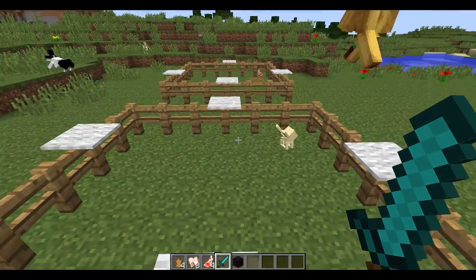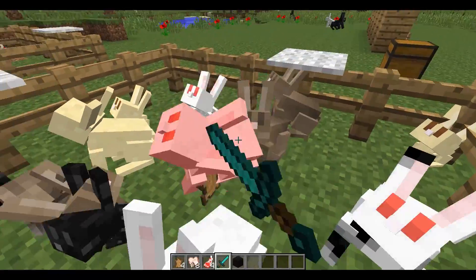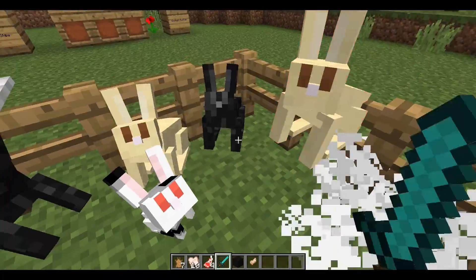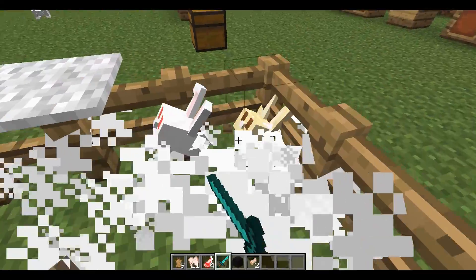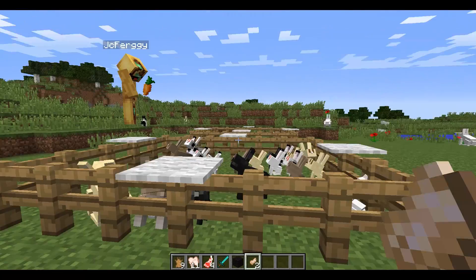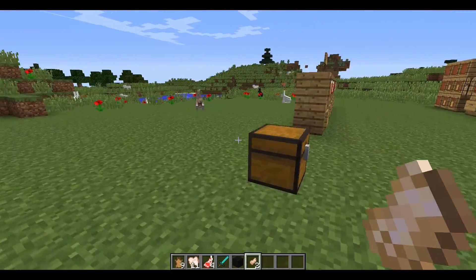Let's spawn a whole bunch more rabbits and try to get a rabbit's foot. It seems like rabbits always try to run away from players when they're not in a pen like this. When you feed them, you'll get the love particles off of them. I got two rabbit's feet! So that's probably about two out of twenty rabbits - so there's your chances right there.